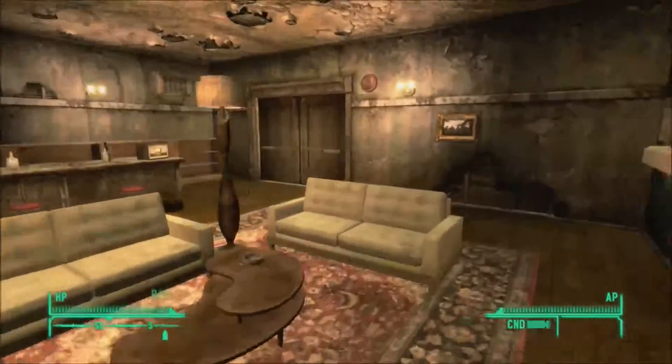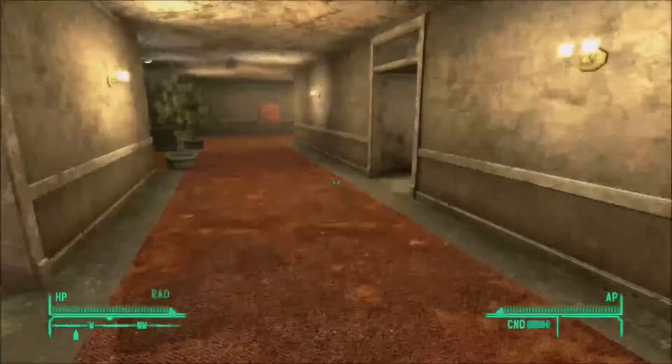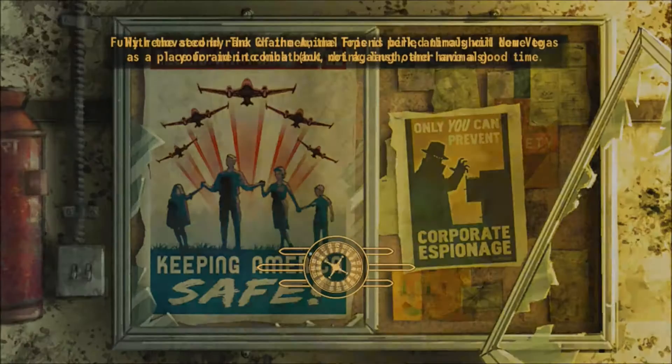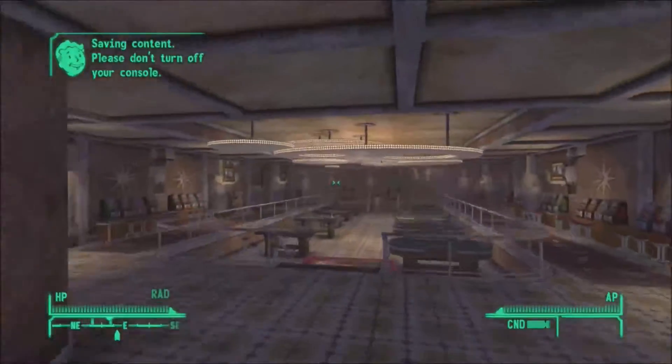Pretty much the whole deal with Yes Man is that he's programmed to help whatever person needs help, and he can't really say no to them — because that would just be outside of his name and wouldn't really work out well for him.